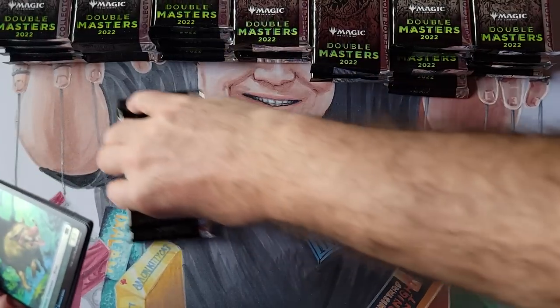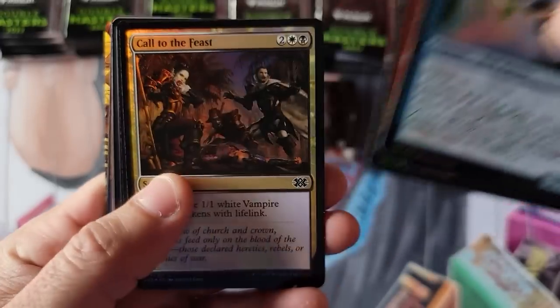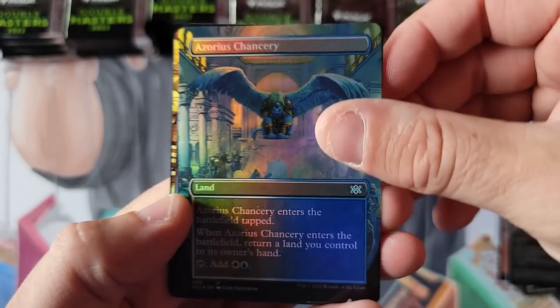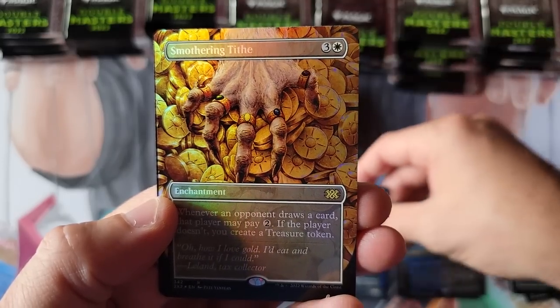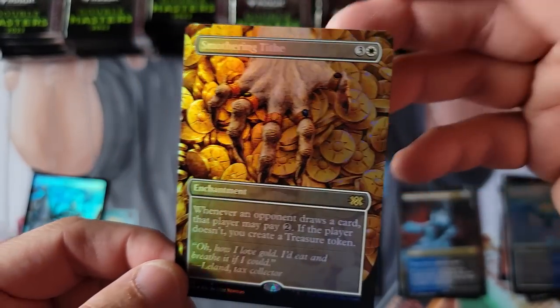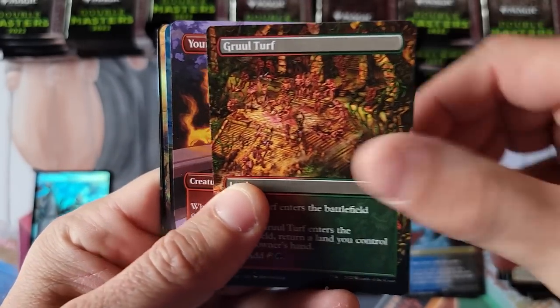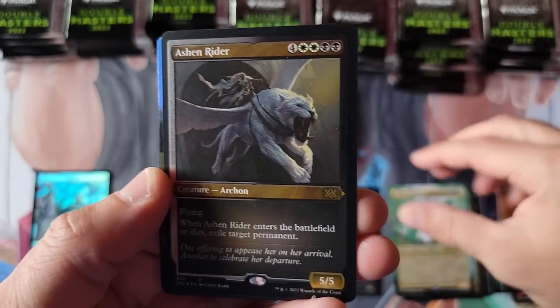As of filming, collector boxes are averaging around $325 out the door with shipping, taxes, and fees — they've not really gone down at all. Starting off box one with Smothering Tithes and some good artwork. We get Glimpse the Unthinkable, the Liege, and a Giant Smothering Tithes — that art is crazy. The big hit of that first pack is the Smothering Tithes. Second pack brings Panharmonicon as our hit.